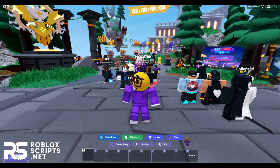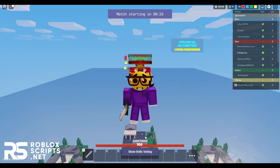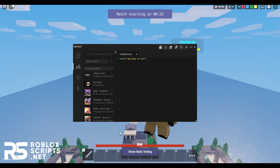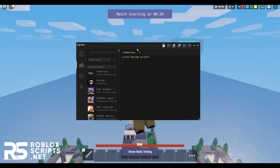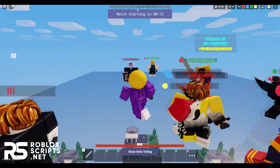Once you are in BedWars, make sure to join an actual game before executing the script. Once you're in the game, open up your executor. I'll be using Ferg Ultra, the best free Roblox exploit available right now, which you can get on robloxscripts.net. Just put your script into the execution tab and hit execute, and you will see the GUI load up at the top.